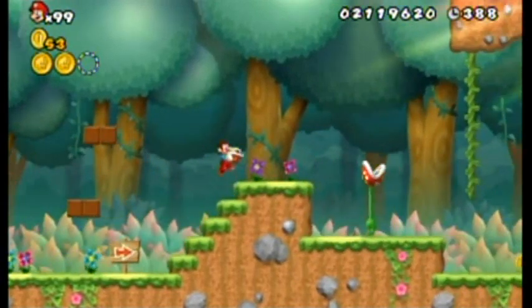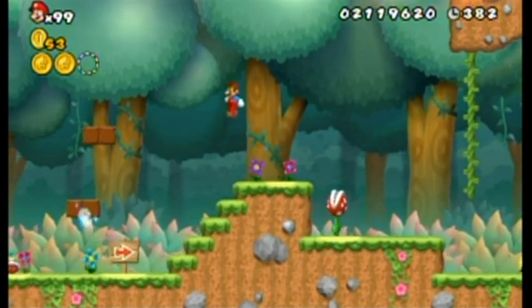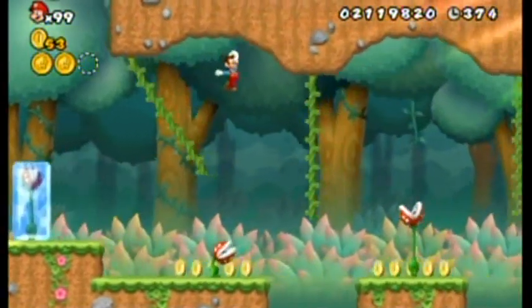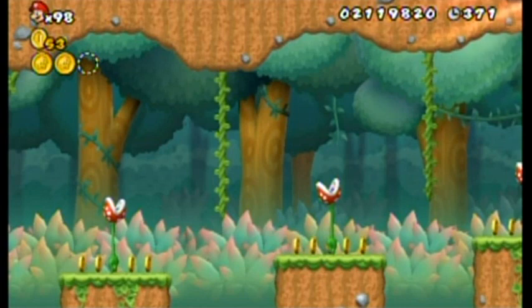Can I just for the fun of it drop a group of shell by holding down? No, I can't. So it's not possible to do it here. Oh, there are some flowers I can get some points for — shaking the Wii remote. I didn't mean to press down.